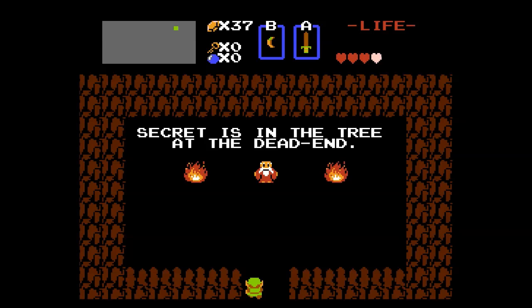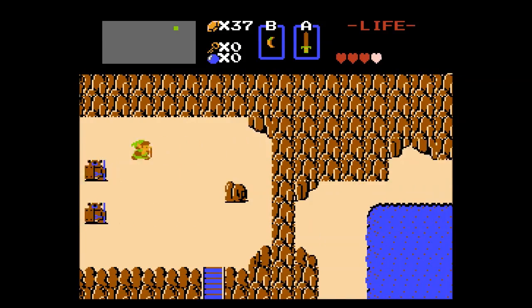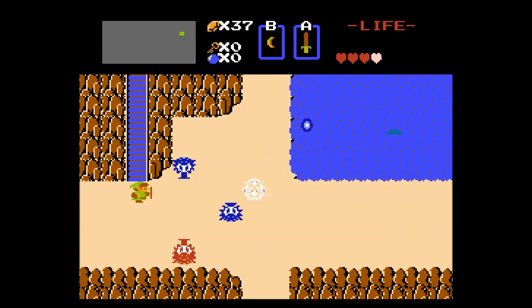Secret is in the tree at the dead end. Well, I've already found a dungeon in a tree, but it wasn't really a secret - it was about the most obvious thing you could find. It's like a big old bridge to an island with a tree with a door in it. So I'm thinking there might be an actual secret in an actual tree at the different dead ends somewhere on the map.